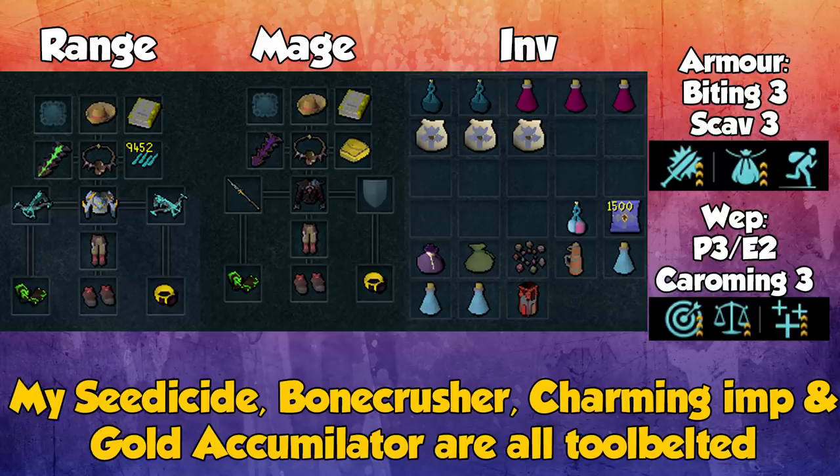Looking at the setup, I have a setup for range and mage and I showcase the inventory you want to use. For range, Ascension Crossbows with Ascension Bolts damage these perfectly. If you don't have Ascension, something like a Royal Crossbow with Royal Bolts also works. For magic, you want to use a Staff of Light with the Slayer Dart spell, which means you want to take the runes needed for Slayer Dart in your rune pouch.